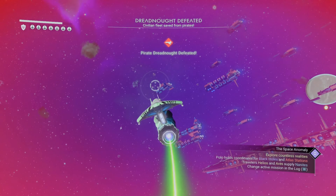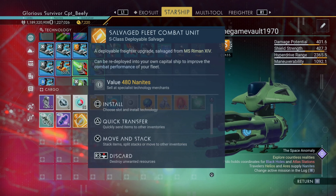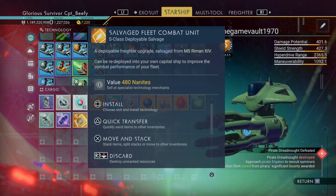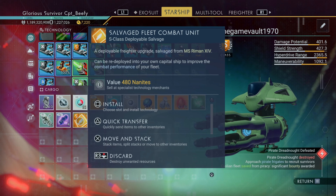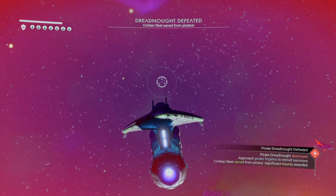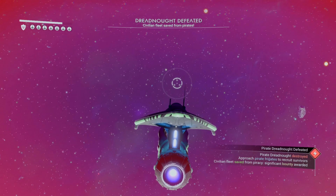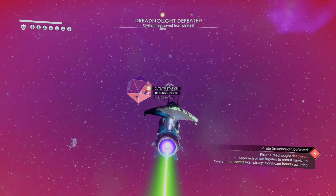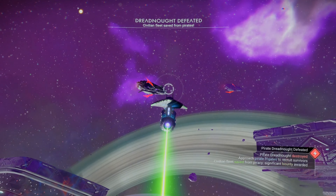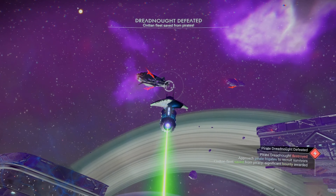Dreadnought's defeated — just like that in no time. This is what's really cool: this is a new way to get S-Class, and ever since the update, only S-Class salvage fleet modules. So you don't have to do those derelict freighters anymore and find that special system to farm those things. All you have to do is complete one of these and you'll get an S-Class module for your freighter, which is absolutely fantastic. Just another way to do it — you can still go ahead and farm derelict freighters if you want, but I have a feeling they're going to be kind of obsolete from now on.